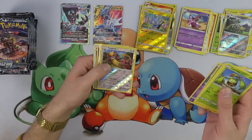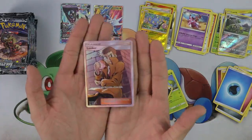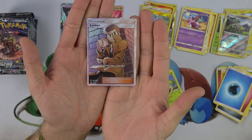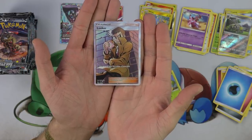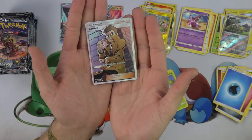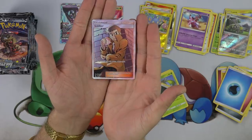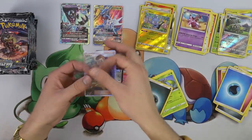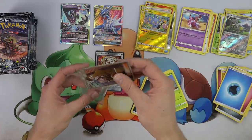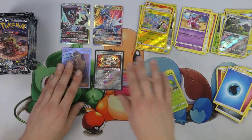Yanma, Drifloon, Yungoos. And a Full Art Looker! Look at that — we got a Looker. Draw three cards from the bottom of your deck — neat little supporter card. I love the art on this thing, that looks gorgeous. Pokemon is really hitting their stride with the artwork on their cards. Nice Full Art supporter — first Full Art supporter hit from Ultra Prism.